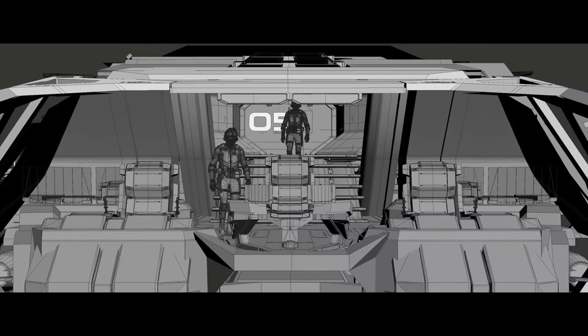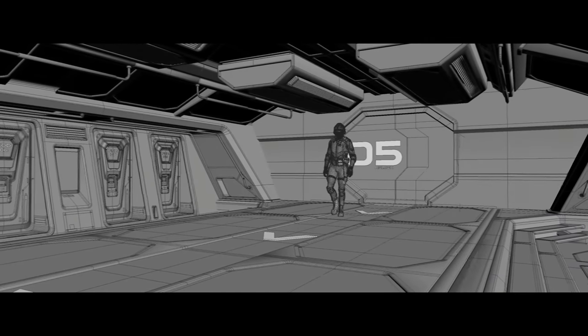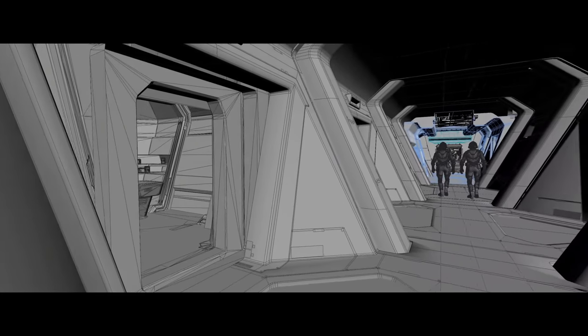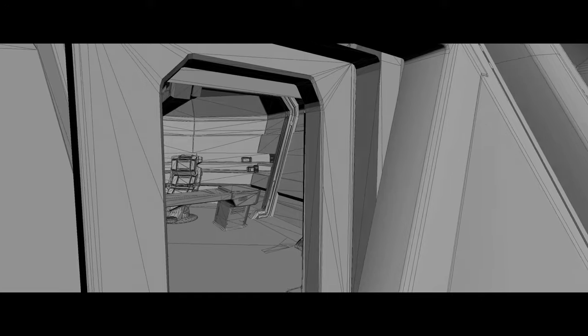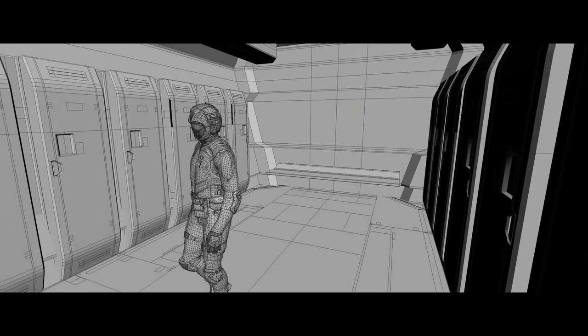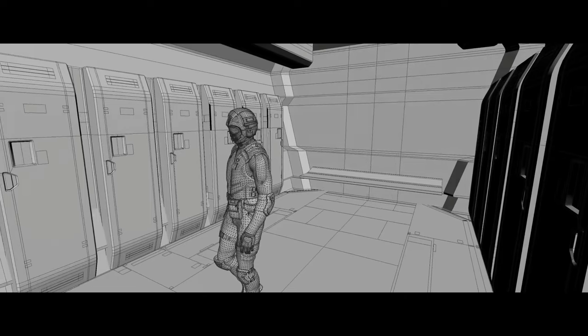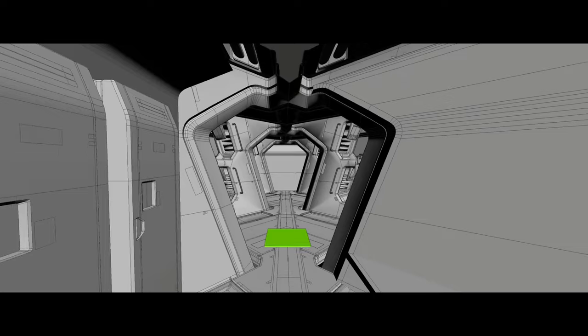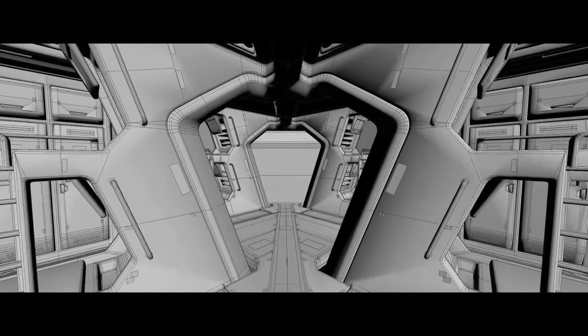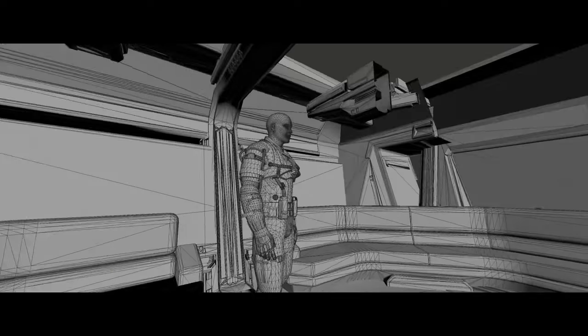The armory houses weapons and equipment. The crew bunk room with baths and showers caters to the needs of the crew. The hangar has been enlarged to accommodate ships and vehicles. Medical facilities and holding cells are available for medical emergencies and prisoner containment. The cargo hold provides storage for goods, and the torpedo room stores torpedoes and features an operation station for maintenance.